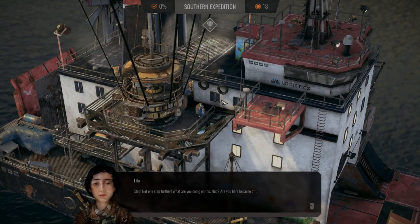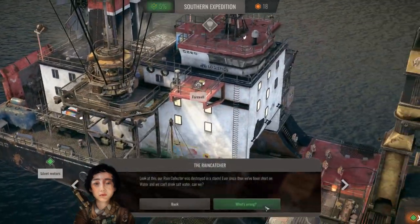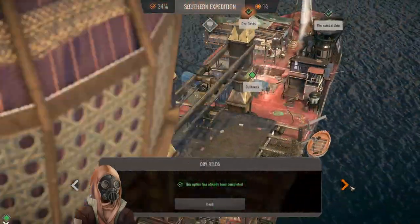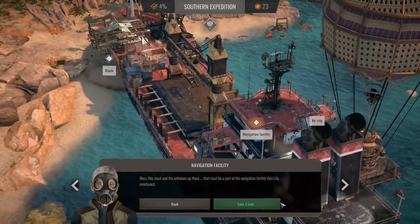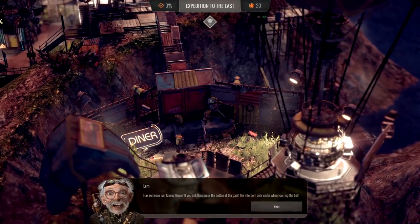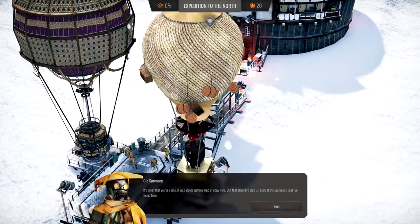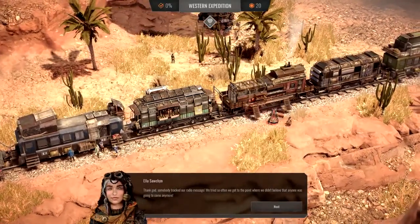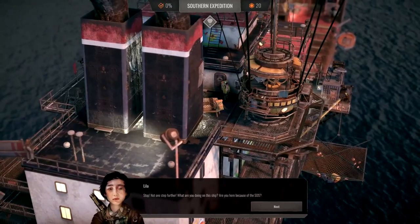"Stop! Not one step further! What are you doing on this ship? Are you here because of the SOS?" How they ended up all alone, what happened to their parents, and who is even navigating their ship's path are all questions you will find answers to as you help the little ones with their major and minor issues and problems. To keep the video mostly spoiler-free, I won't go into too many details as this and all the other three stories are best experienced first hand. I for one had a wonderful time with all three chapters as I came to the ship each time to find the kids with different problems my settlers could help them with.